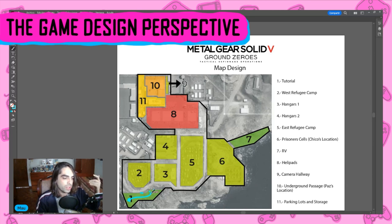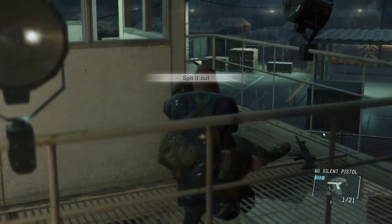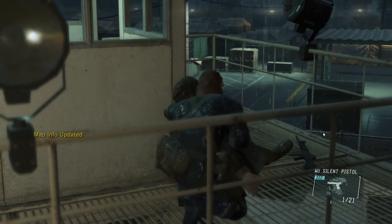Right after that, with the vantage point we found there, we are actually encouraged to move to zone three. This is a very easy section — there are almost no guards there. Usually the guards can be roaming around here, but they change their patrol routes after you rescue Chico and after you rescue Paz. When you first begin the mission, there's probably just going to be one guard located at a vantage tower. It's very easy to see, and there are almost no ways of getting spotted unless you actually want to.